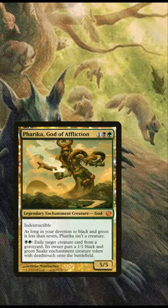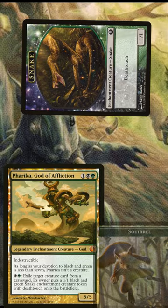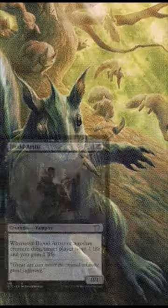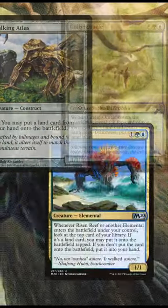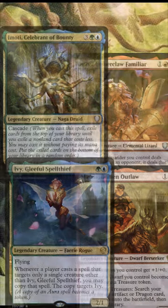If you're running Torka, God of Afflictions, and being attacked with the 1/1 deathtouch snake tokens you gave your opponents, you can just murder them with squirrels. Acorn Catapult can assist you in taking out some really annoying utility creatures on your opponent's side of the board, and it can even take out some commanders outright.